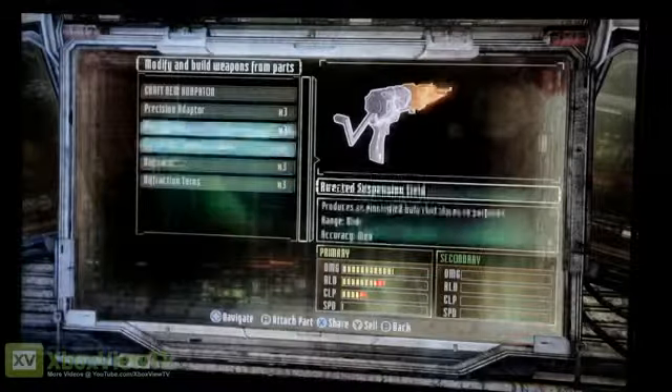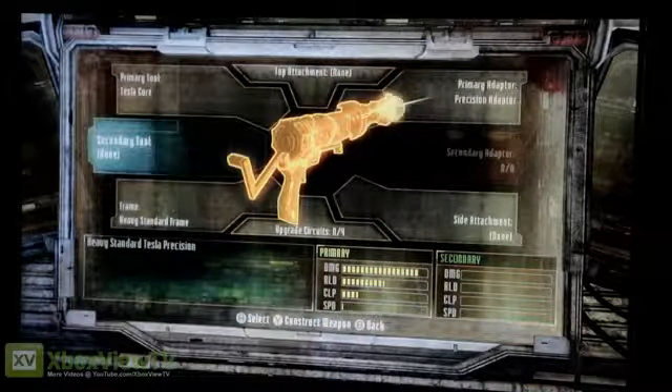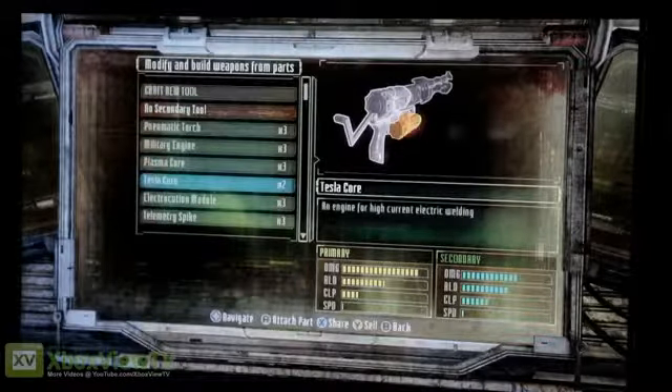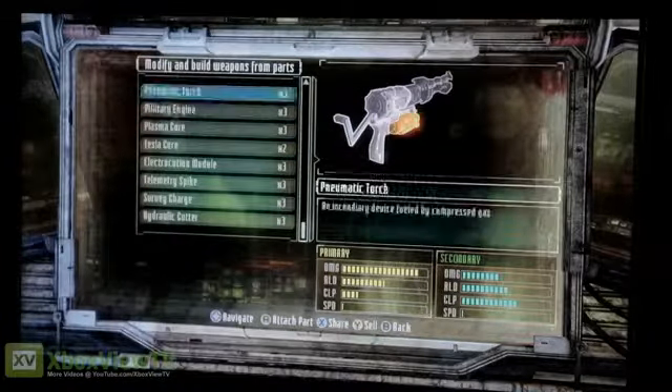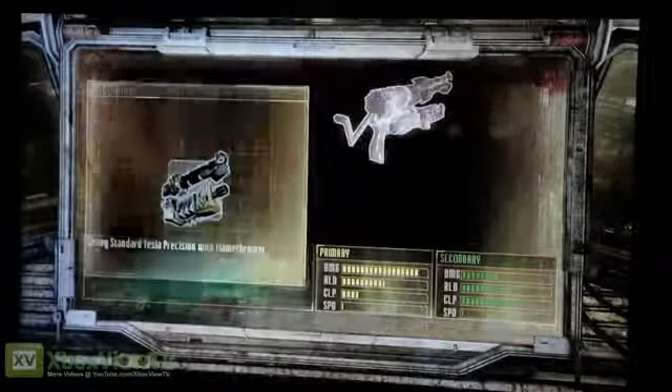We've got all these different ones. Let's say we want this one. And then for the secondary engine, we can decide to make the bottom one make fire. There you go — I like that gun. Let's build it. Boom.